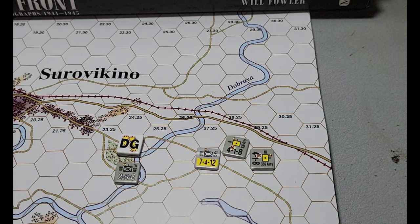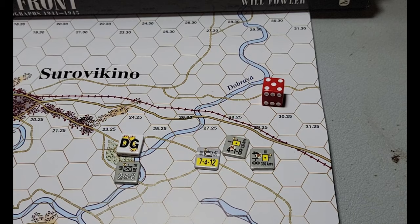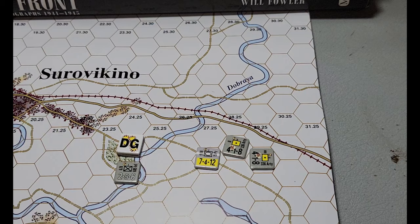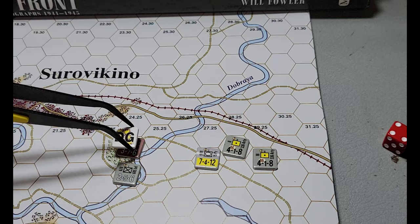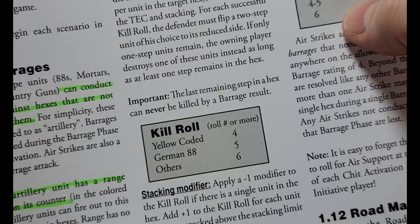Now let's take the second unit and see if he can get a barrage hit. We're looking for four or less. Here's a five — we're in the woods on a barrage, that's negative one, so that's a four — another DG, but technically it's a kill roll. We need to go higher; there's a four that matches it, but again we get the stacking penalty of negative one, that's a three. So despite everything we dropped on that Soviet unit, we do not eliminate a step, and he becomes disorganized.